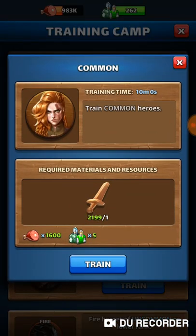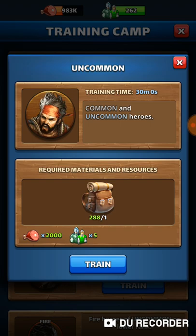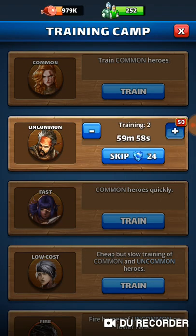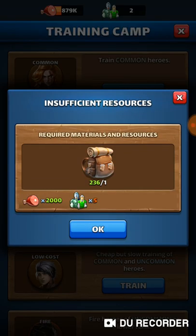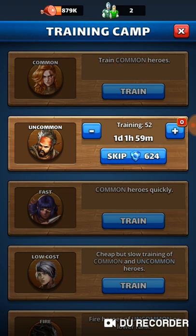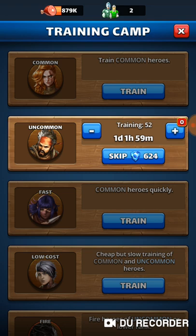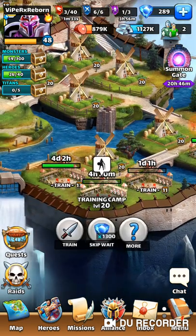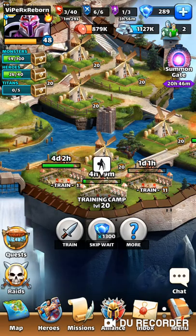I'm going to go back here and trade on common. I've got 208 there and 2199 swords, but I want those level twos. Ideally you just keep farming and get those packs. I have not been doing a lot of sword training. I've got a day and an hour of Training Camp 2, so that's 52 heroes there, and then in here I'll have 262 in four hours.